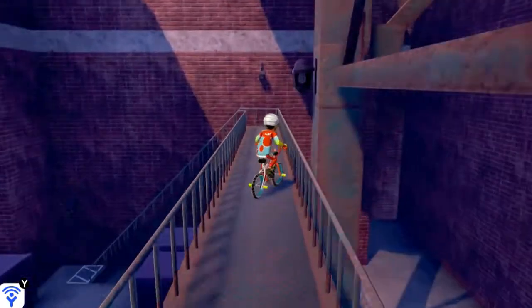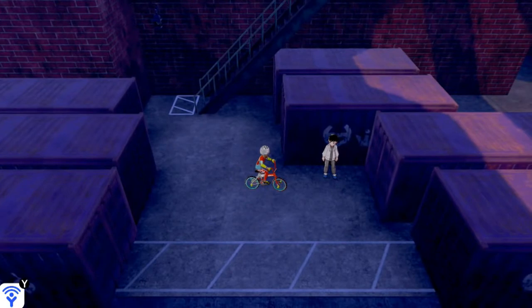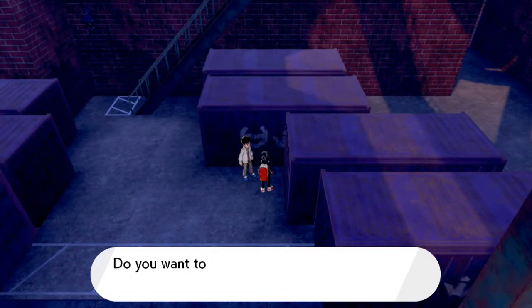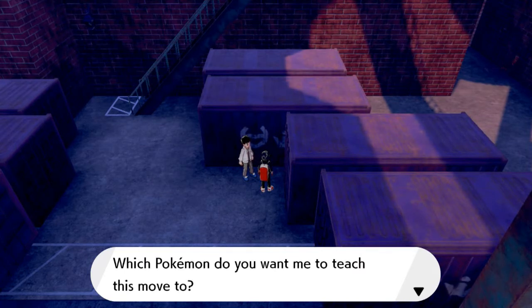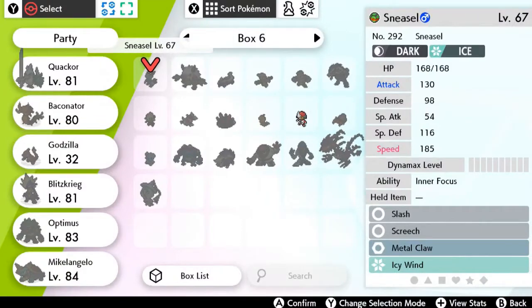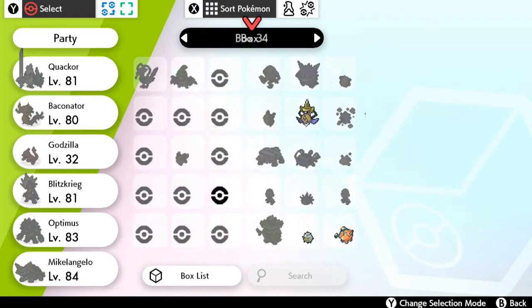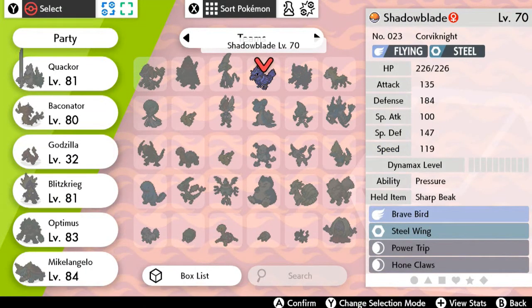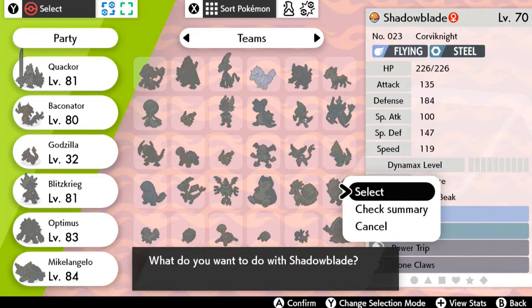We couldn't pass this guy before because we weren't champion yet. Let's talk to him — he says: "Champion! Do you want me to teach your Pokemon the marvelous move Steel Beam?" Steel Beam is the strongest Steel-type move out there and I have quite a few Steel-type Pokemon I could give it to. I'm thinking about giving it to my Steel-type or Shadow Blade. Let me check their summary first.